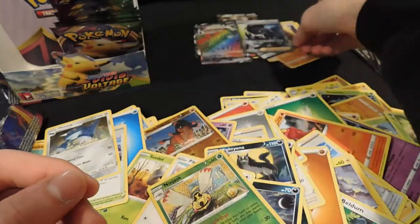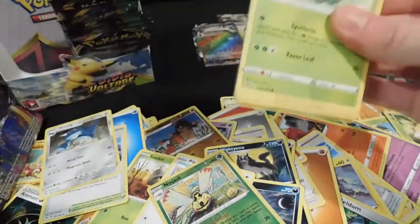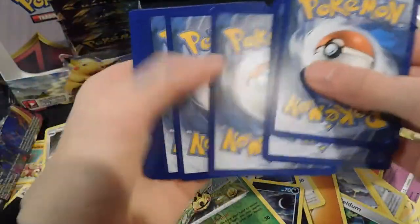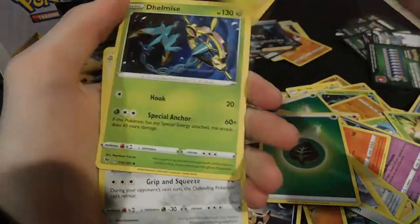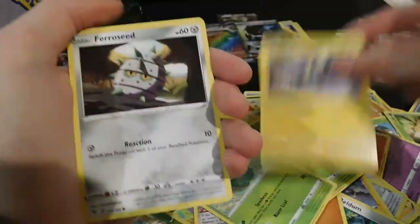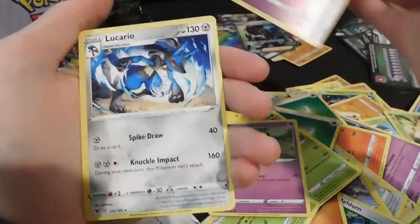We're just getting insanely lucky — I'm not complaining at all. We have to get at least one more V card. That thing, Skiddo, Blitzle, Ferroseed, Dedenne — which is one of my favorite Pokemon — Drednaw, Cottonee — reverse and a Lucario.